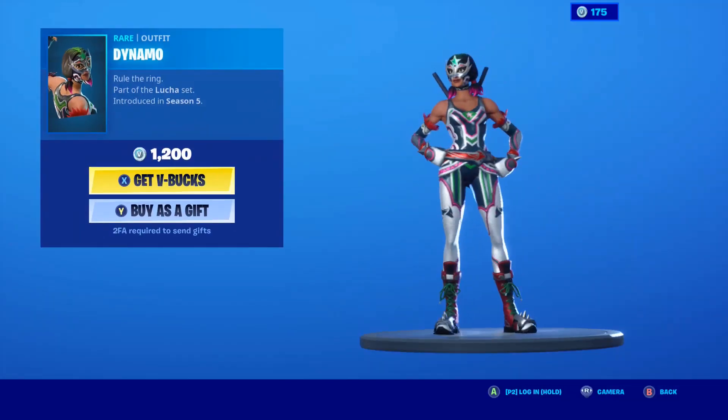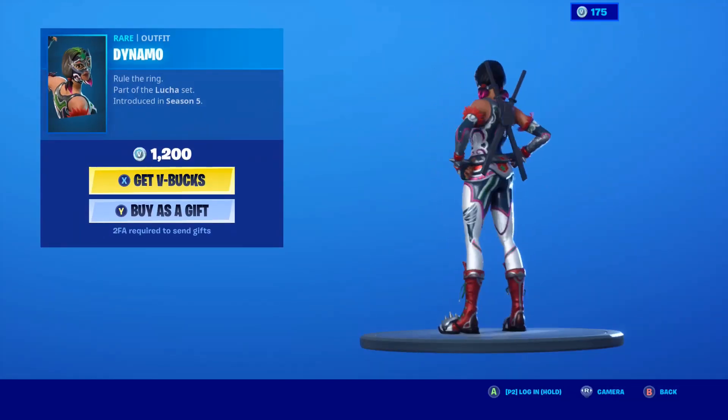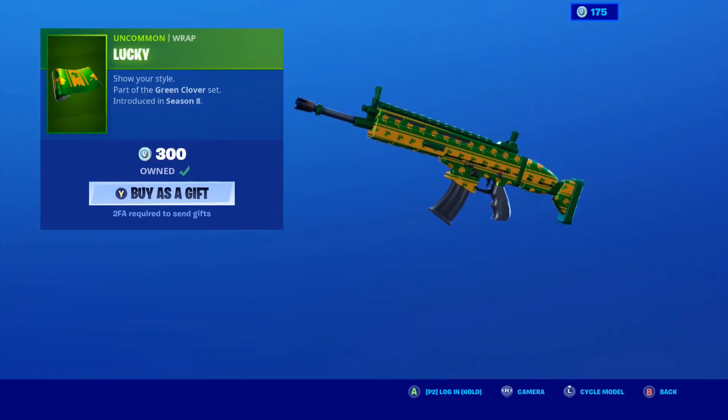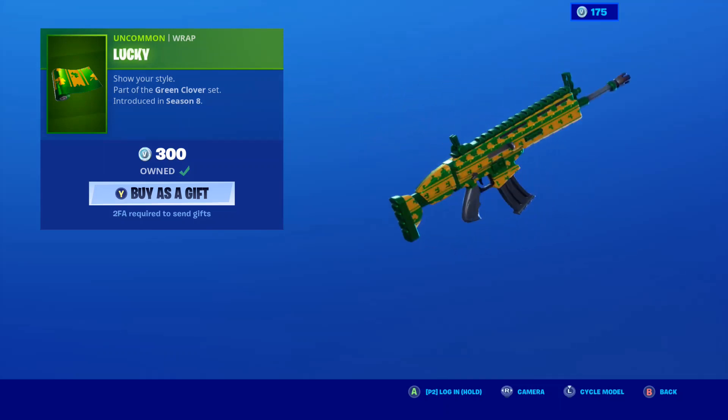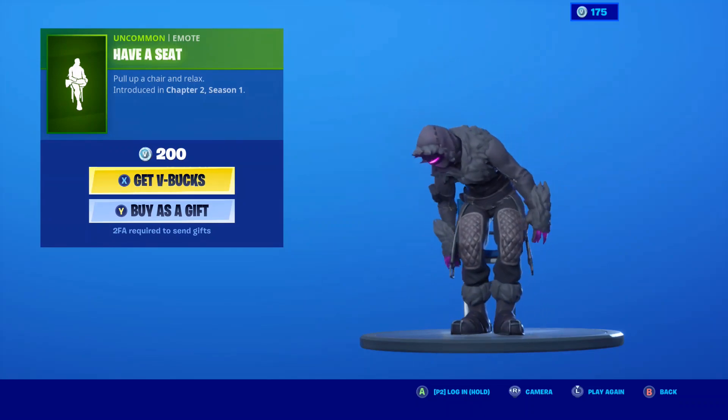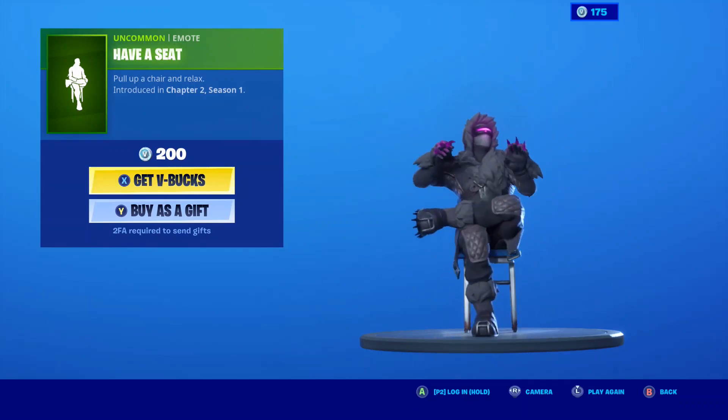Dynamo is back, but she's always back — about every 30 days you'll normally see her again. The Lucky Wrap — I use this all the time. I love this wrap. It brings a little luck on the battlefield. The Seat emote — very great emote.